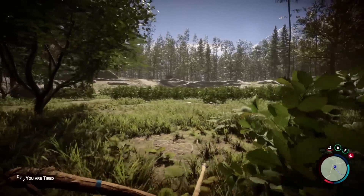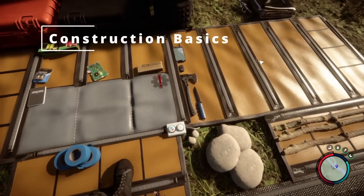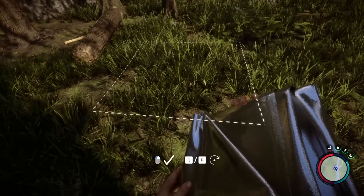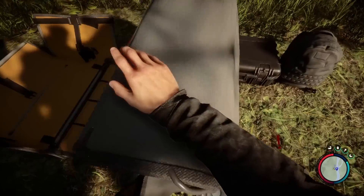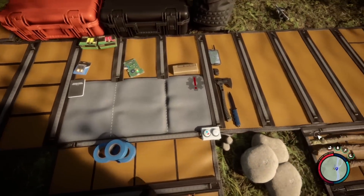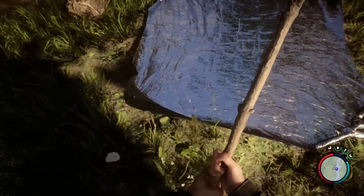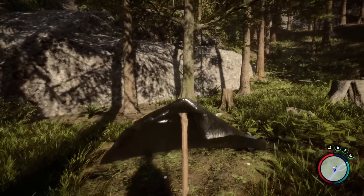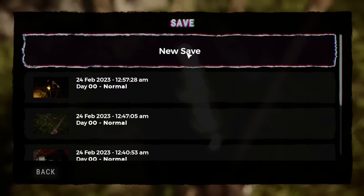If we go to our inventory we can grab our tarp, which will allow us to build the very basic shelter we start off with. You'll need to grab a stick as well, and similar to how we were placing the logs earlier, we can look at the shelter, go to one of the corners, place our stick, and that gives us a basic shelter to save our game and sleep at night.